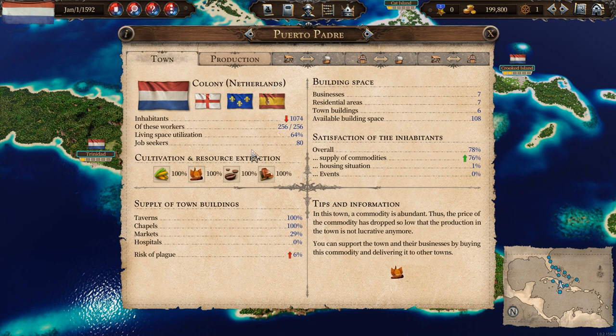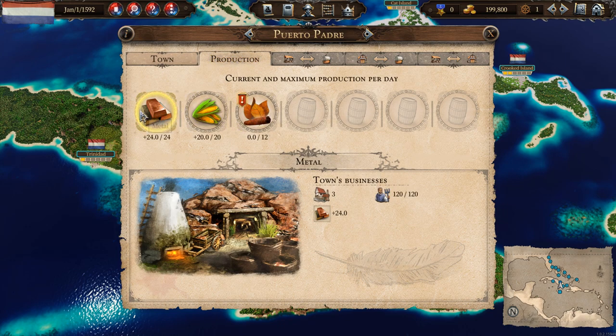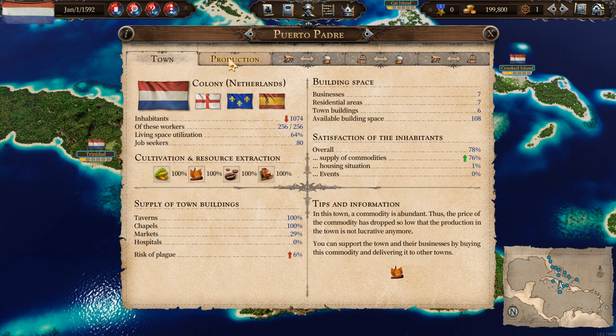If you take a look at the different cities, we can see what they are producing. In Puerto Padre, my hometown, we have a certain number of inhabitants that will go up or down over time. The more inhabitants there are, the more potential workers there are who can work different buildings and increase production. We can also see what each city is able to cultivate or extract — in this case, corn, tobacco, coffee, and metals. Looking at the production section, we are actually producing metals, corn, and tobacco, but none of the coffee.